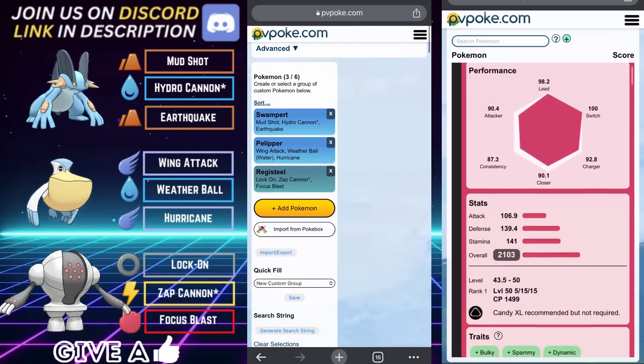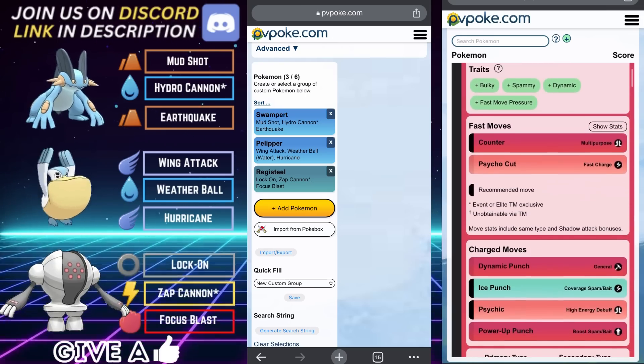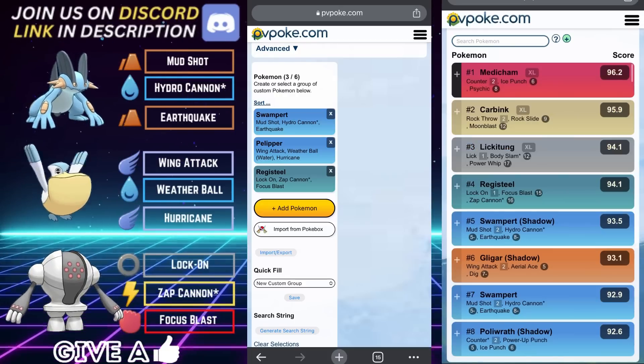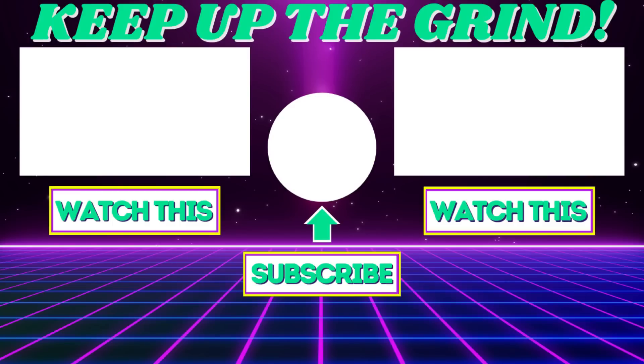That is team five: Swampert on the lead, Pelipper on the safe swap, Registeel in the back. The season is in full force now and the meta has shifted quite a bit — it's been a little bit refreshing. These are the teams to set you up for the most success in the Great League and will help you with your climb for Season 16. I had a blast, I hope you all enjoyed — as always, thank you for watching and keep up the grind.